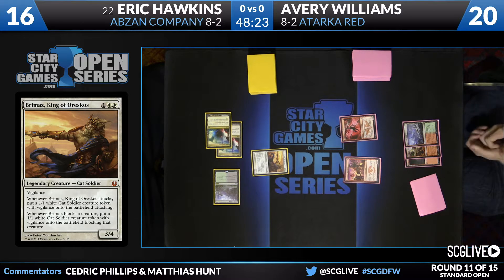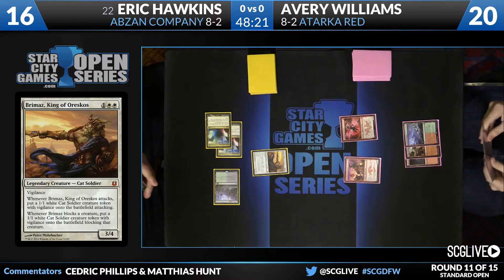While Hawkins has creatures that are low to the ground, they aren't particularly threatening in terms of lifelink or huge numbers on them. So I actually, at least game one, like Atarka Red here — that's how it's going to be hard.